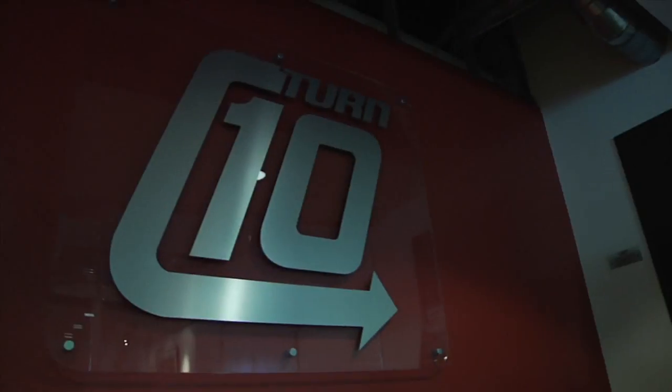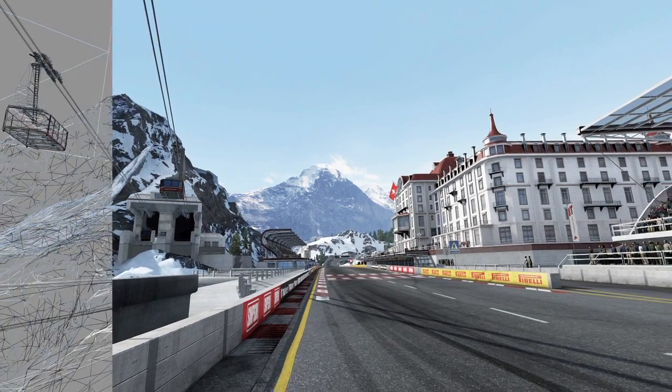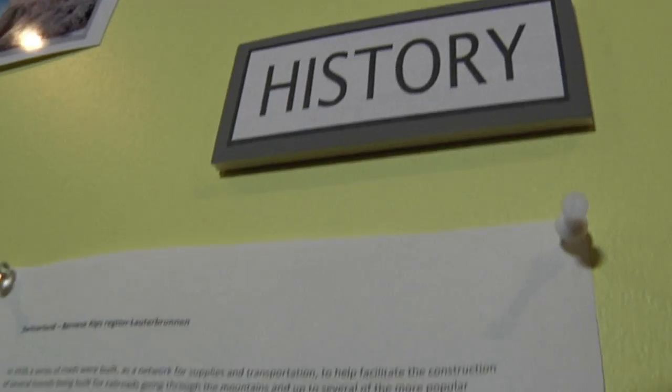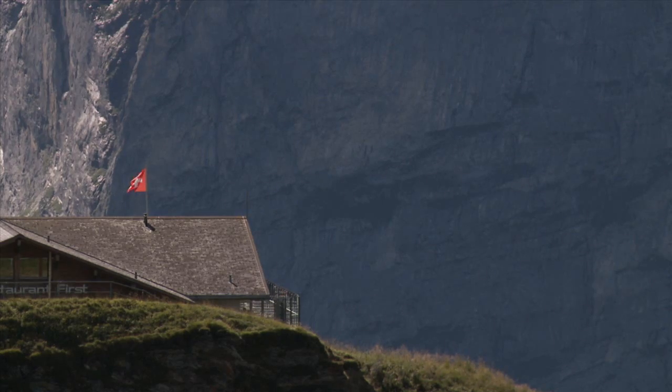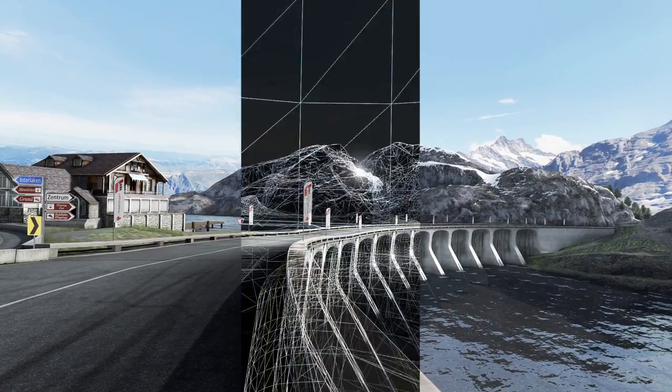We have a pretty long production cycle — it'll probably be about a year of full production once we get home. We bring back all of our reference and start modeling rough landscapes that existed there, so they're fairly accurate. But we're not bound to recreate it perfectly because there isn't a track there. We want it to be believable. So we create a whole backstory about how the Bernese Alps came to be: it started off as a ski resort, roads were built for workers in the winter, and then a rich entrepreneur bought it and tried to build a racetrack there. By creating this rich backstory, everything is there for a reason — it's believable.